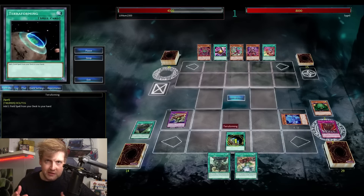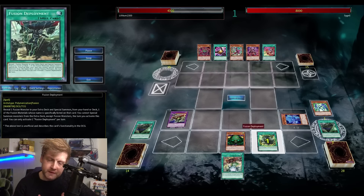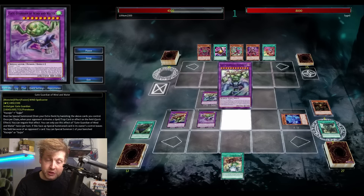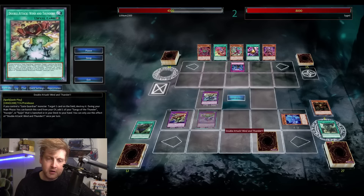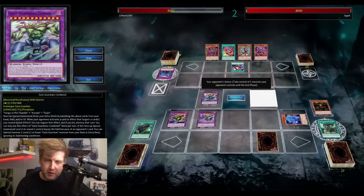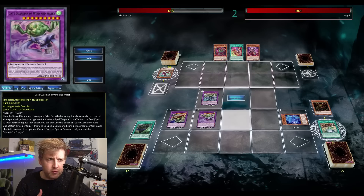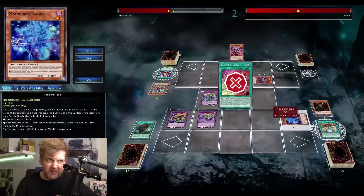Depending on your hand going first or second, most of the time I'm going for the light one first — the one on the left — which is basically a searcher for spells or traps for your Gate Guardian cards. They have a Jiraigumo trap that pops something in the same column, and a quick-play spell that pops a card from your opponent — fantastic, by the way.